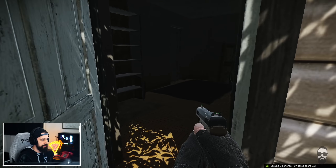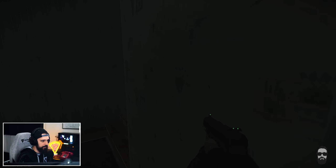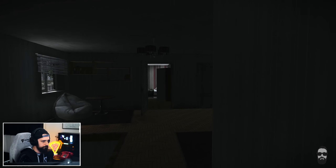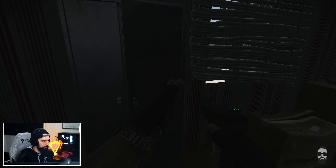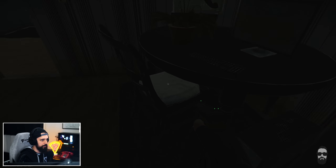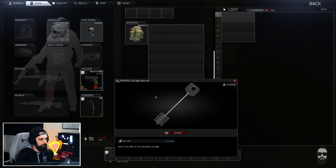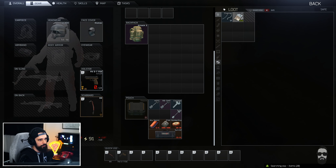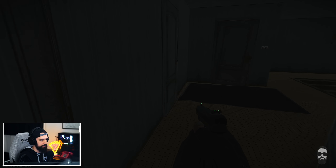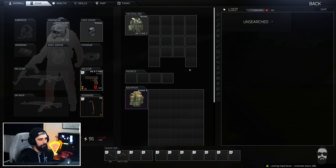Once you unlock the back room, the Cottage itself has some loot — miscellaneous jackets and stuff like that, not a whole lot downstairs. But if you head upstairs, you've got a weapon closet where weapons like DVLs and shotguns can spawn, plus a computer for potential flash drive and graphics card spawns. There's also a second safe in here in addition to the locked safe.